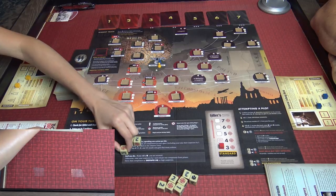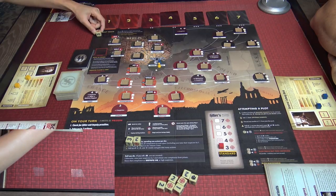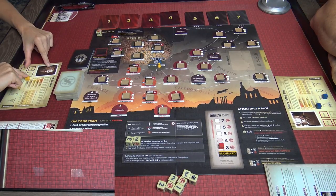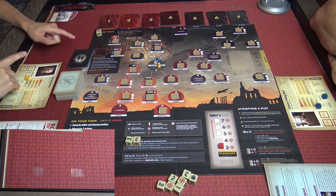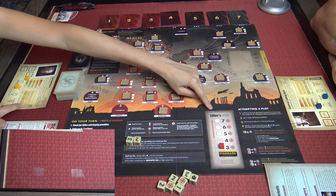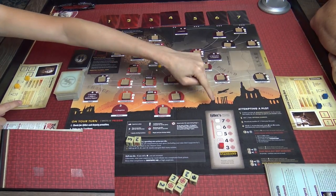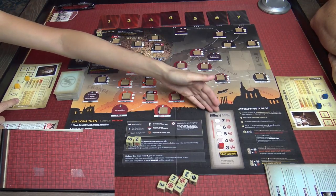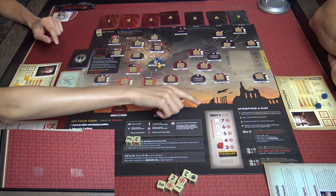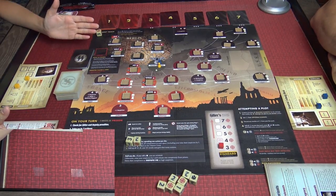The target goes into the descent track and accumulates over time. When you have three, you get to either increase the motivation of any character by one level or decrease Hitler's military support by one. Military support is essential as we attempt to get rid of Hitler. So you can lower his support or increase motivation — that's a really good roll.